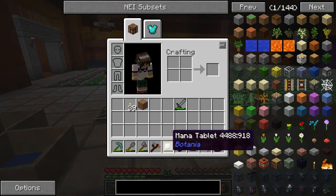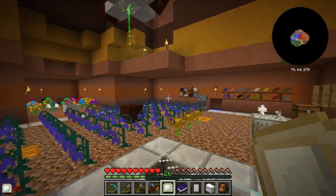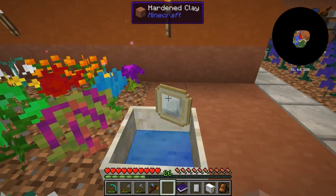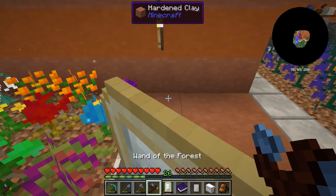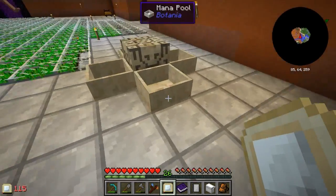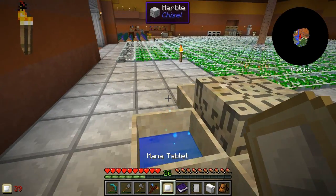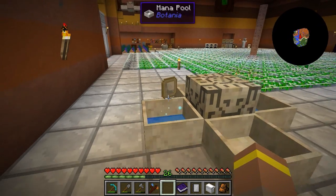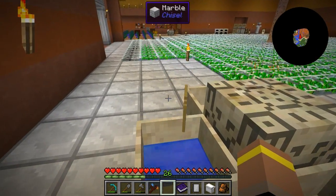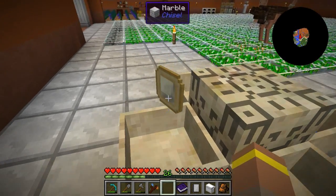Our little tablet has got a little bit of mana in it - not loads but enough. We're also getting a decent amount in our jaded amaranthus pool. So what we can do with our mana tablet is come over to a pool set to 'accepting power from items,' throw the tablet on there, and it takes the mana from our mana tablet and puts it inside our mana pool. So we can move mana around via our tablet as long as there's a pool for it to go into.